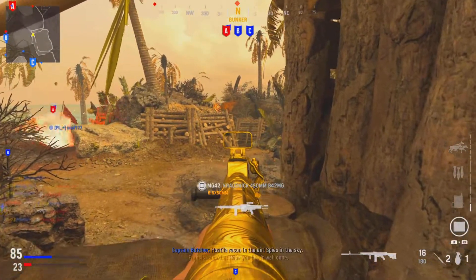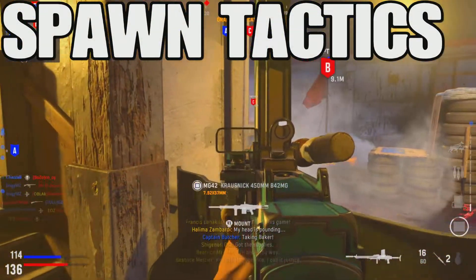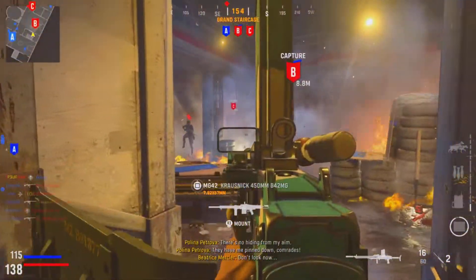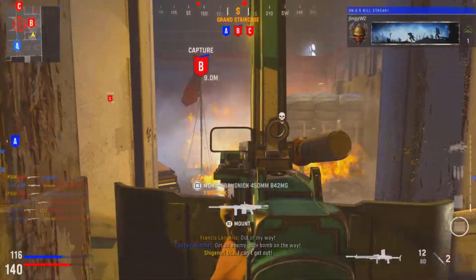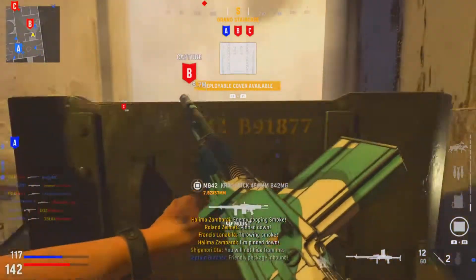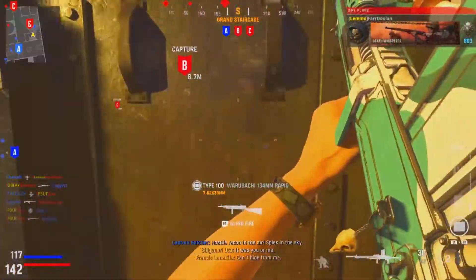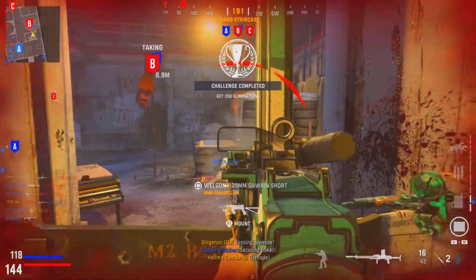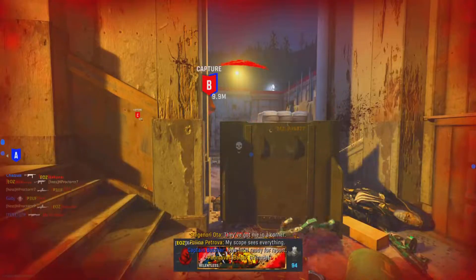Now let's talk about the spawn system and spawn tactics you can use in domination. The basic concept is: if you hold two of the flags, the enemies are likely going to spawn at the other one unless they push through. For example, if you have A and B, the enemies will spawn at C; if you have C and B, they spawn at A. What you need to do is control mid-map around the B flag and cover whichever direction you're guarding.